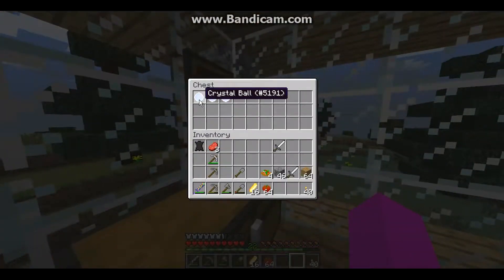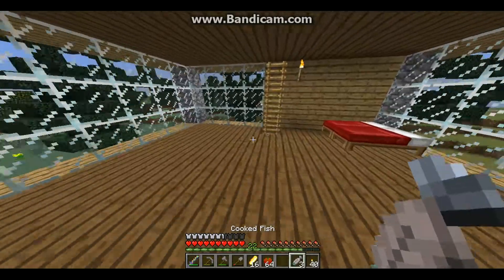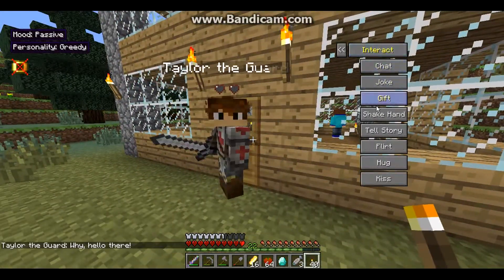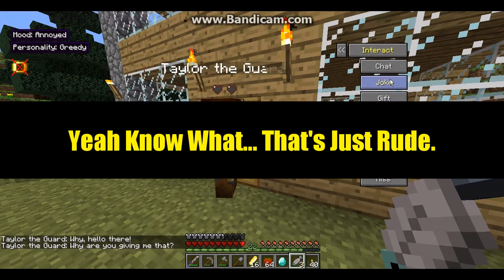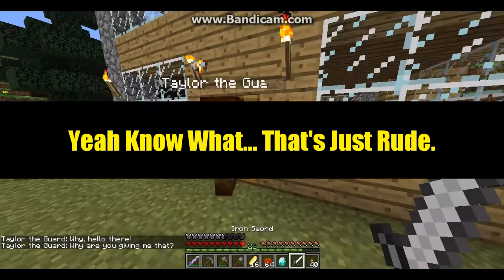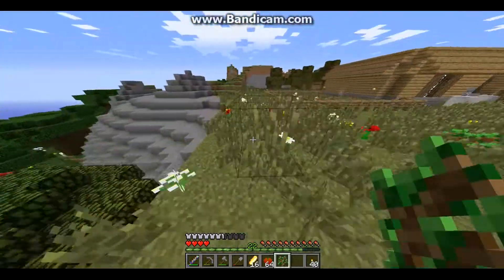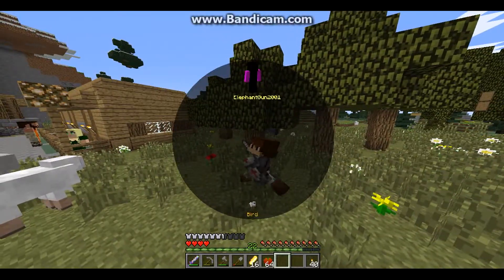We have a ton of crystal balls so we can obviously make a ton of things. Let's go get some cooked fish — Taylor, here you go, we're gonna gift you some fish. You are tough to please. Let me give you something else — that is not my skin, it's just some messed up glitch thing. We're the purple people.